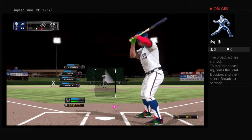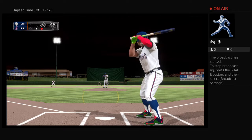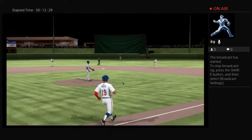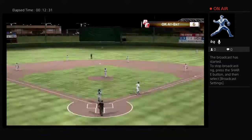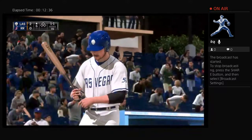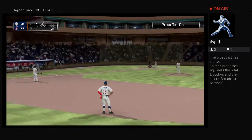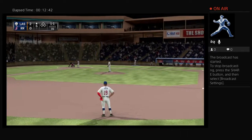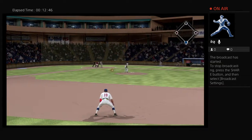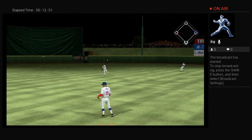Riley Green will dig in here, one for two — he's singled and grounded out so far. Now a swing and the barrel of the bat breaks in two. He'll find a way to dodge the shrapnel out there to make the play for out number two. Oscar Jimenez will stand in again — he's flown out in each of his first two plate appearances thus far.